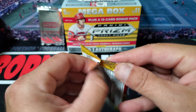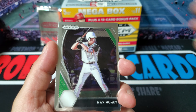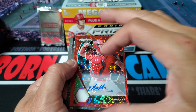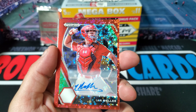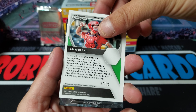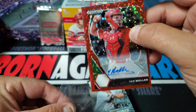It's the last regular pack - I'm going to check out these bonuses. We got Max Muncy, Dominic Hemel. And we got a numbered card here - we hit an auto! It's Ian Moeller. It's the red circles. That one's numbered 7 out of 99. It's nice when you don't get the Panini points - definitely take that. Sweet looking card with the red circles like that.